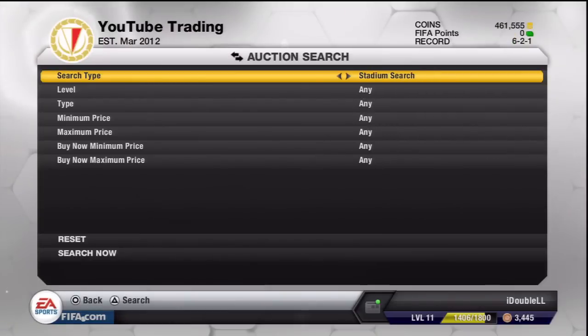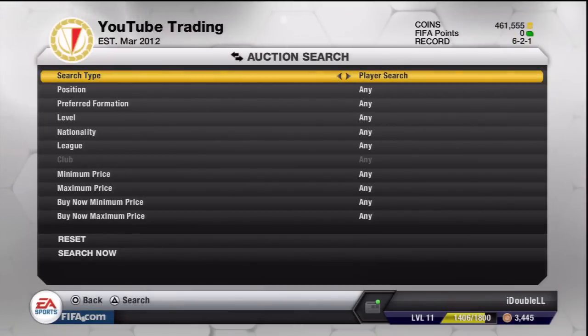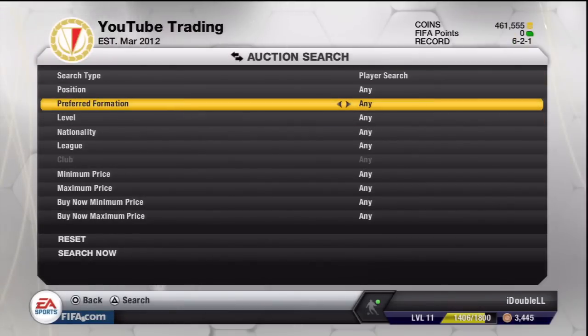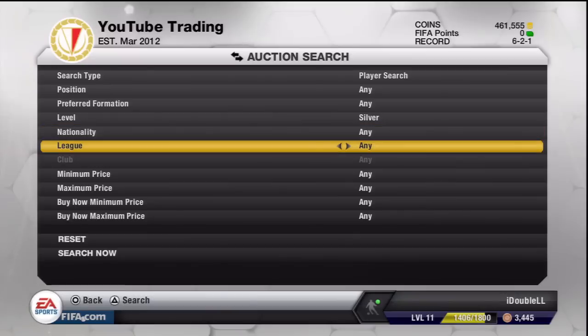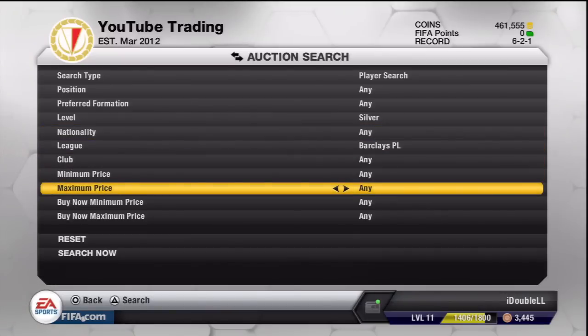What you want to do is go on player search. You don't want to put in any formation or any position — you just want to type in Silver Barclays Premier League and put in a maximum price of 600 coins, then hit bid.